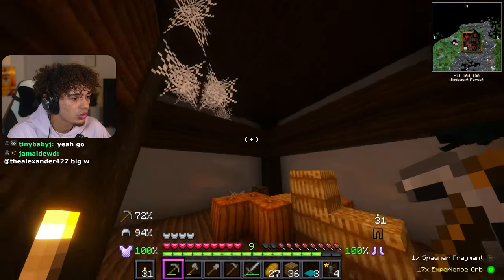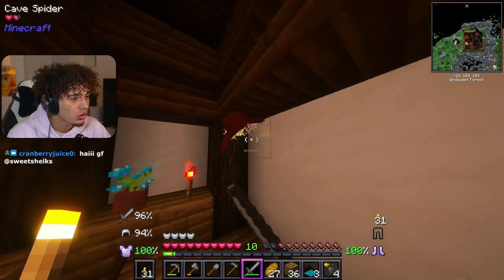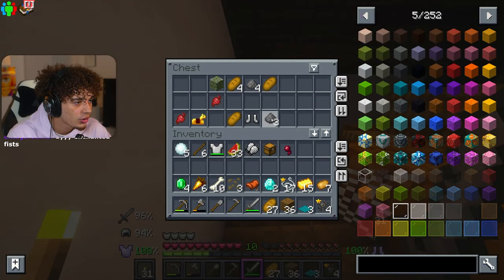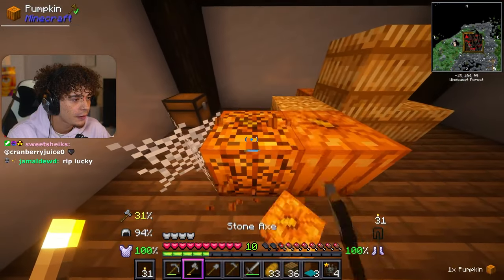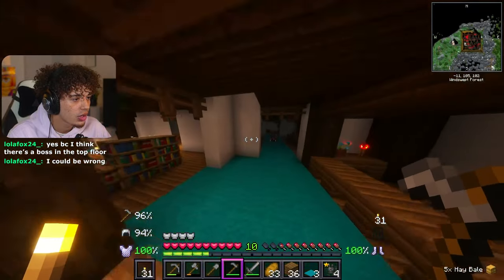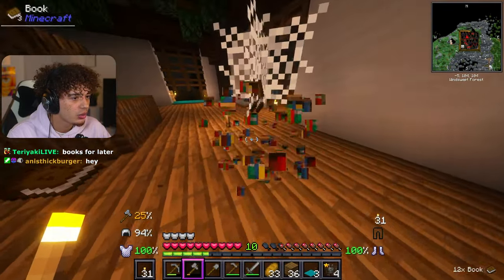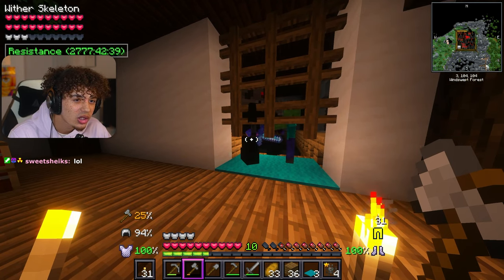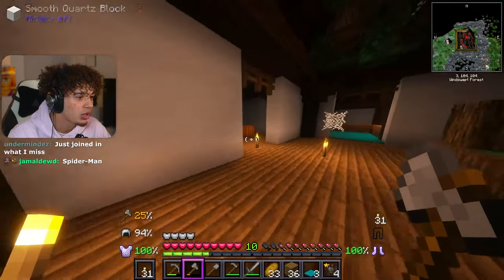Let me just look what's in this chest — emeralds, gunpowder, boots, bread, beetroot. The hay looks different too. We'll grab some of these, get some books and then head out. I think we will come back when we have at least iron armor because I don't know what this thing is — it's a wither skeleton with some type of boss XP health bar. Yeah, I think it's time to go.